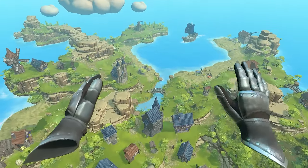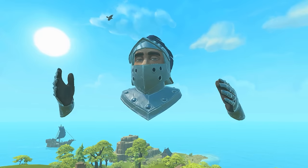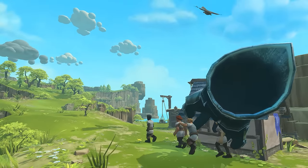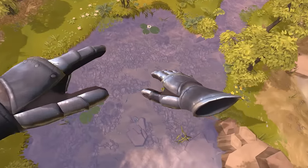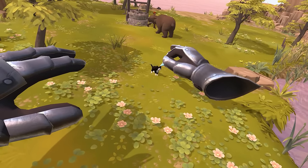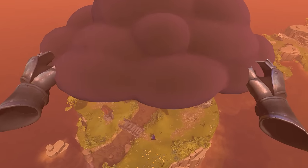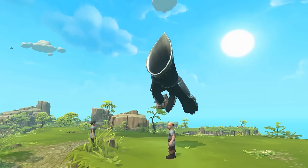Welcome to Townsman VR! You've arrived on one of over a dozen islands that you can explore and reign supreme. Exploring is easy — just grab anywhere to move and use both hands to rotate or zoom in and out. After you get the hang of it and stop behaving like a yokel, you'll see that there's more than meets the eye.